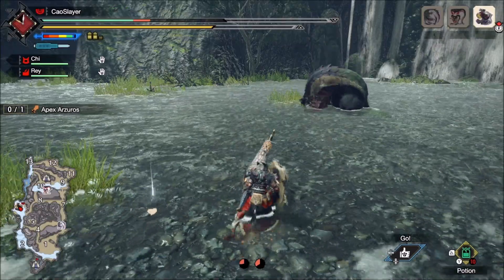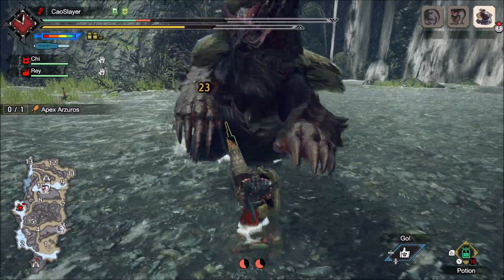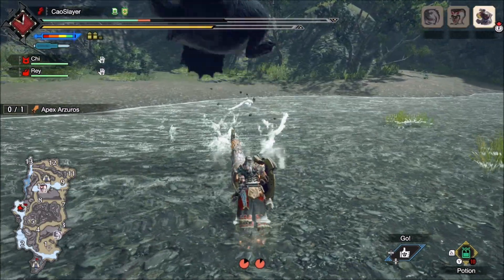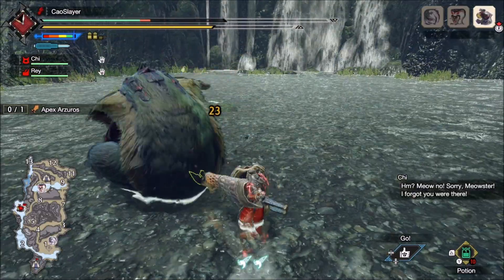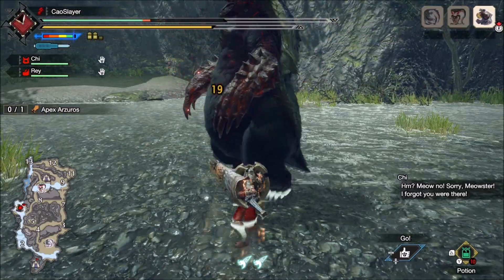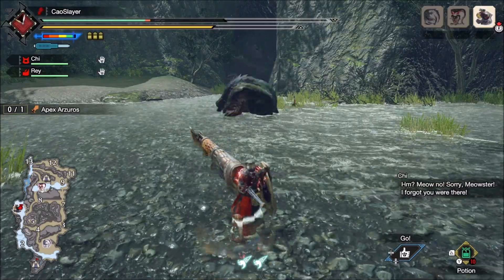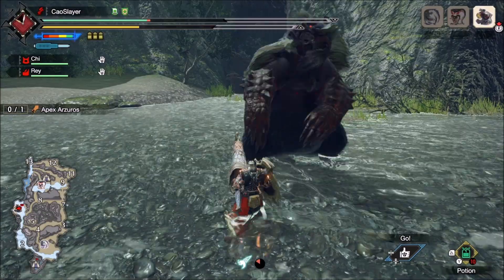There is also a factor that statuses start to decay after a while of not being triggered. The rate is 5 points every 10 seconds. In World, blast did not decay, but here in Wilds it is listed as existing. The practical effect is that if the monster changes areas, you may lose all your progress towards the next status. I'm not accounting for the decay in these calculations because it is impossible to measure, so the actual damage increase is a bit less.